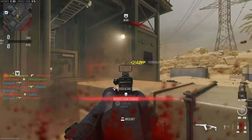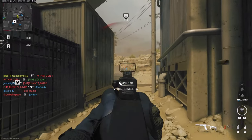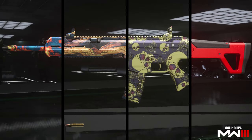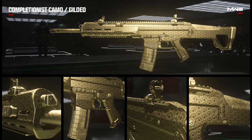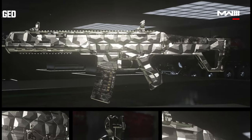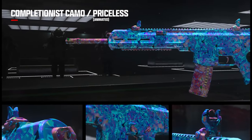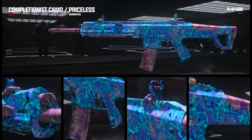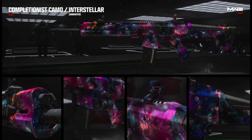Jumping right into it, they are keeping a similar system to how we unlocked camos in Modern Warfare 2, but with a few tweaks. This means that most guns will have 4 base camo challenges, and completing each of those camos will unlock a challenge for the gold equivalent. Completing all golds in a weapon class will unlock the challenge for the platinum equivalent, completing all platinums will unlock the challenge for the polyatomic equivalent, and completing all polyatomics will automatically unlock the Orion equivalent.